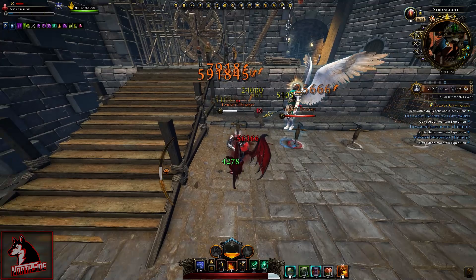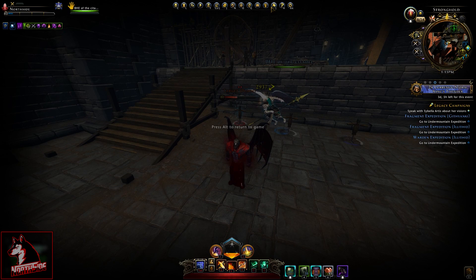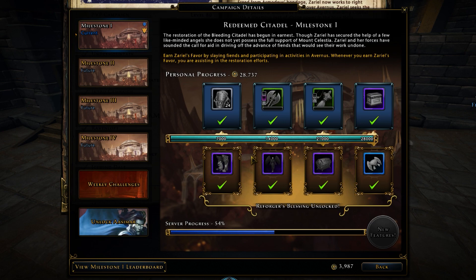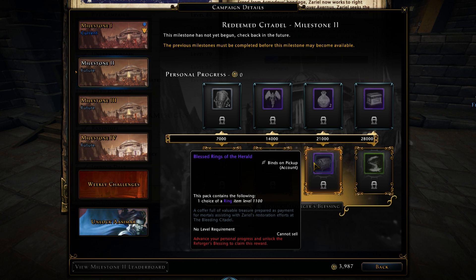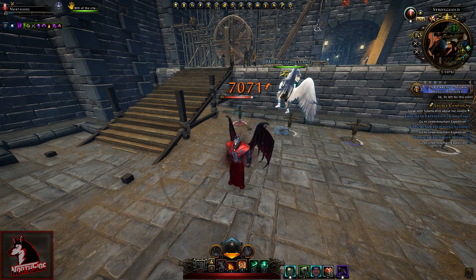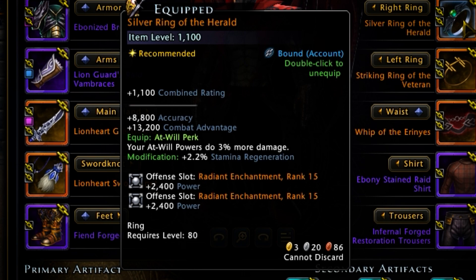The Vanguard of the Citadel does pretty crappy damage, pretty much like every other companion except Zuna and Chicken. I have to remind you one more time: this companion is from the buyout — you cannot get it for free. The first row is free and covers milestones two, three, and four, but I bought Reforger's Blessing so I can show you the companion. I'll probably also get the Reforger's Blessing to show you Glorious Whirlwind. There's also another blast ring — Rings of the Herald. Now I'll show you the Silver Ring of the Herald.